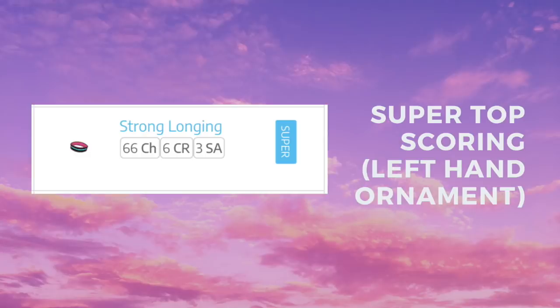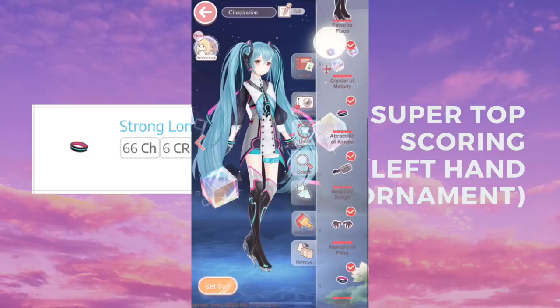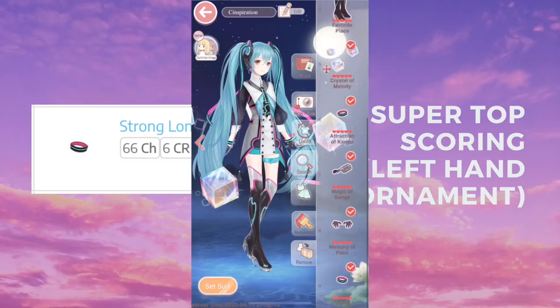Moving on, we have a super top scoring left hand ornament, and it's also from the Mirai 2015 suit. Luckily this was one of the non-pavilion suits — it was actually a stamina suit, so it wasn't that expensive. Hopefully you guys can get it soon because there are a lot of top scoring items in this outfit.